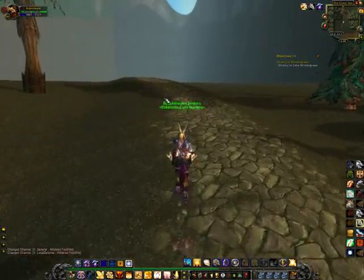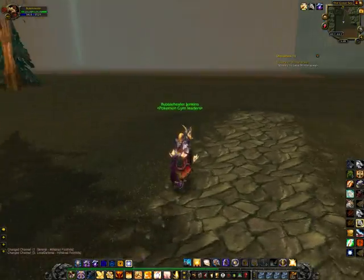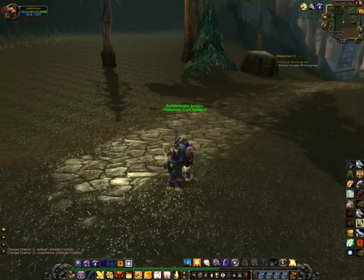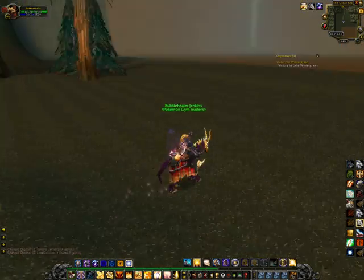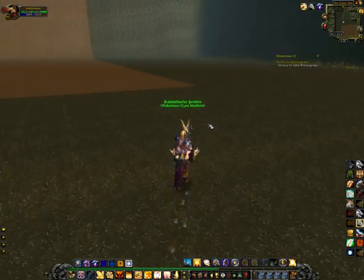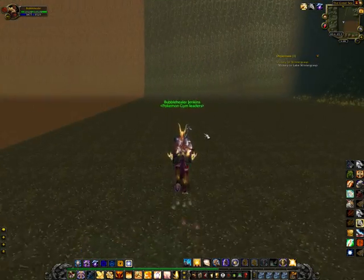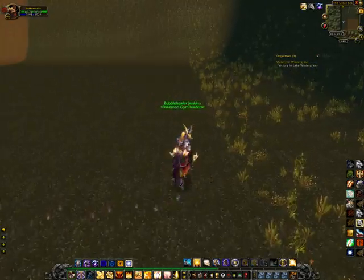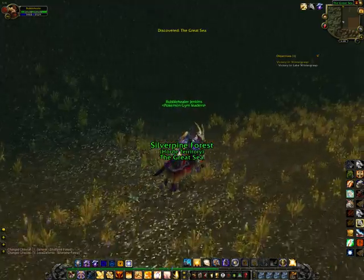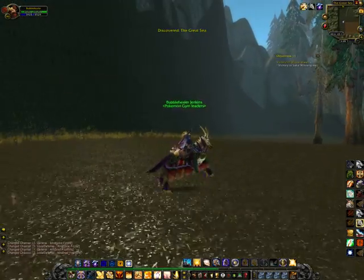This is where the Worgen in Cataclysm are going to start. As you can see, Blizzard kind of started this road and ended it. What you can see is a different texture, but that's just a zone transformation. What the real texture is, is right here — this is some of the new stuff. You see they added a little bit of grass over here. The trees — they got a couple of trees for the Worgen starting area.